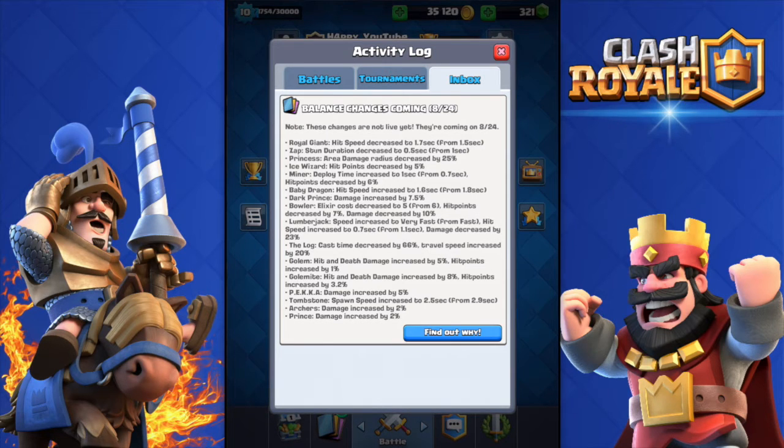They did also nerf the Princess — area damage radius decreased by 25%. She did have a big radius so I'm happy about this nerf. Moving on to the Ice Wizard, they decreased his hit points by 5%, which is not a big thing because nobody uses the Ice Wizard for his hit points — everybody uses him because he can slow down the opponent's troops.